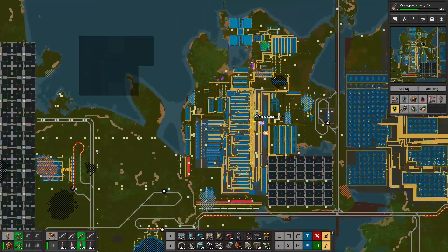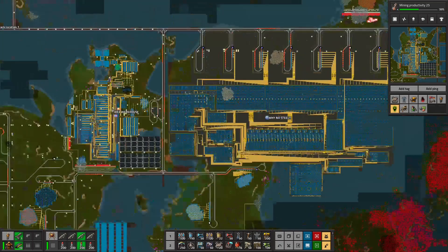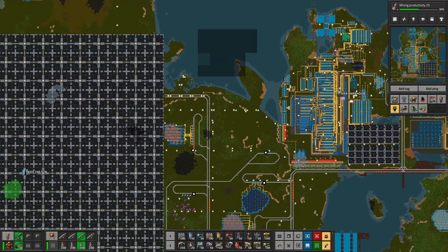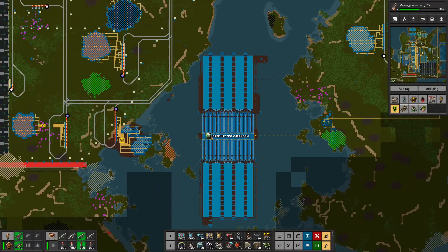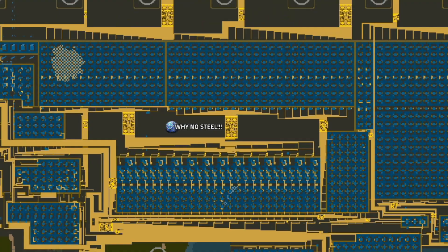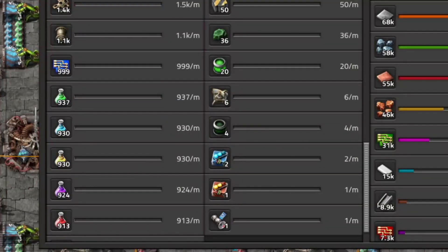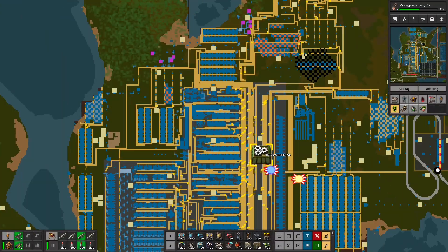There is one rule in Factorio: the factory must grow. My brother and I kind of did this with our 1000 science per minute factory. To go through a world tour, we'll break it down into four sections: our IKEA warehouse where everything is crafted for building, Taste the Sun which is our mega solar field, Hopefully Not Chernobyl which is our nuclear reactor array, and why no steel — our mega factory where all 1000 science per minute happens.